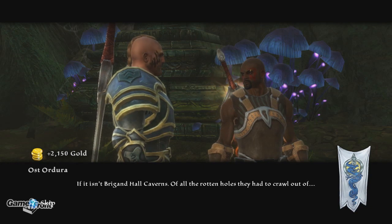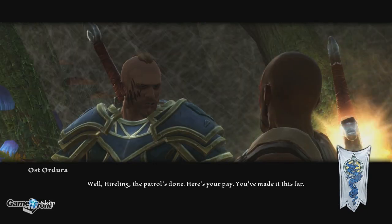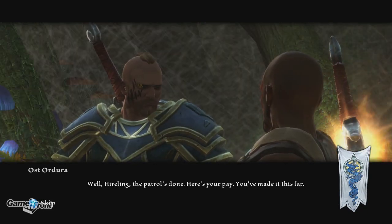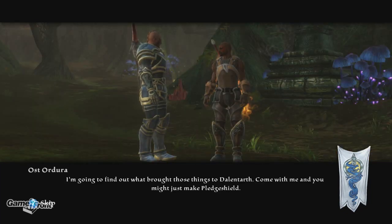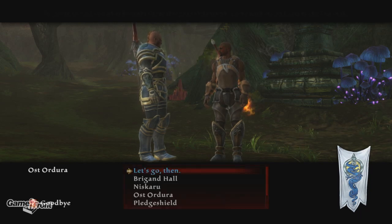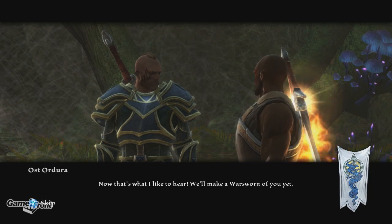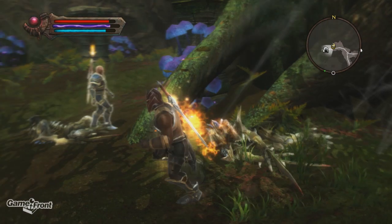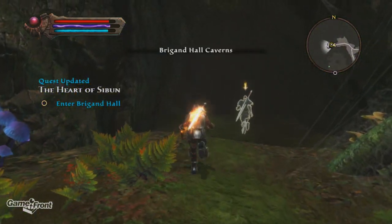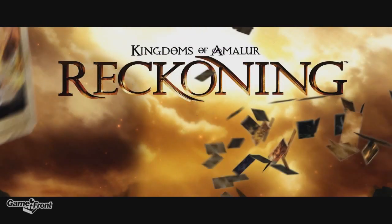If it isn't Brigand Hall Caverns — of all the rotten holes they had to crawl out of. Well, hireling, the patrol's done. Here's your pay. You've made it this far. I'm going to find out what brought those things to Dalantarth. Come with me, and you might just make Pledge Shield. Let's go then. Now that's what I like to hear. We'll make a Warsworn of you yet. I'm not going to let you go in there by yourself. Come on. Thanks for watching our walkthrough for Kingdoms of Amalur Reckoning — please don't forget to like, comment, and subscribe.